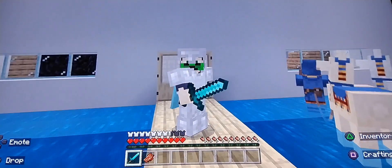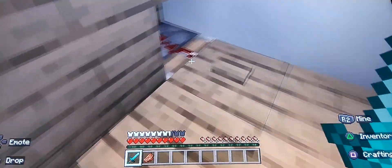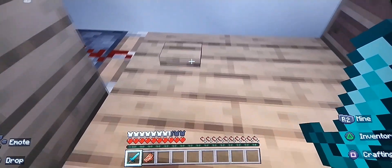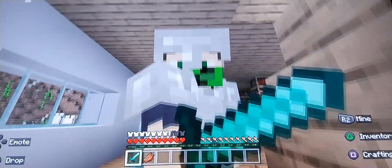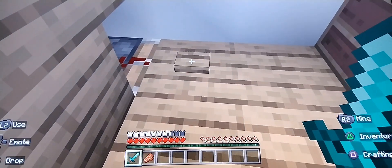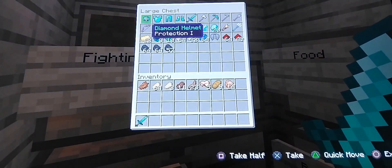Okay guys, we're right outside this house and we're gonna explore. Let's go — this is so big! Okay, do you think we should check this house? Yes or no? I think we're gonna do it. Yeah, it's a storage compartment building.